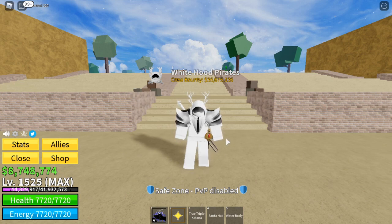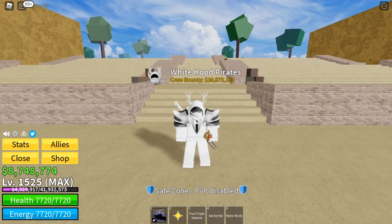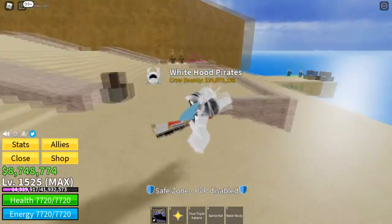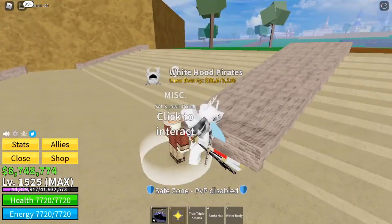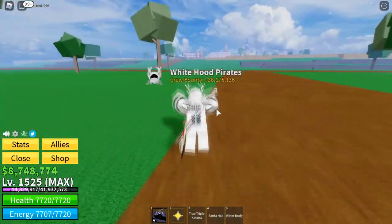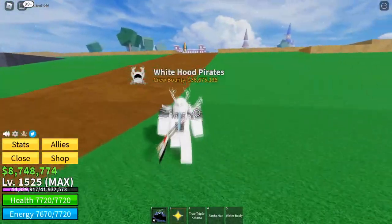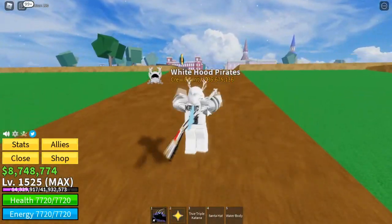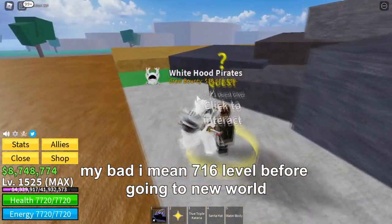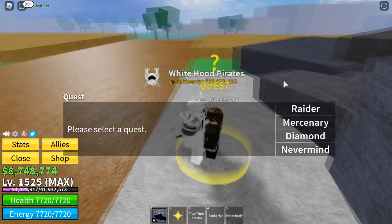Without further ado, let's start the video. Right from the start, when you get to the new world, you will basically start from here. All you need to do is set spawn here or go to the cafe and set spawn there. Remember that you gain an additional 16 levels. Make sure you're already level 616 when you go to New World, because that's the requirement for logia reflexes for the mobs.